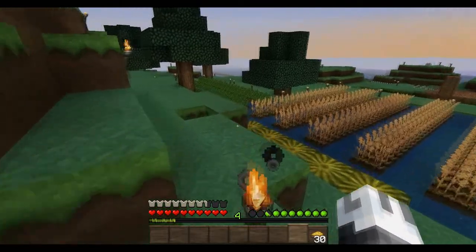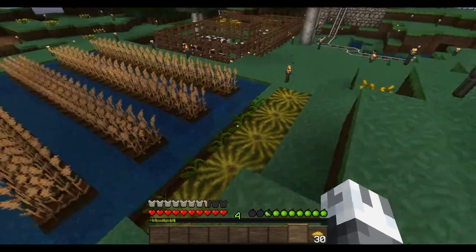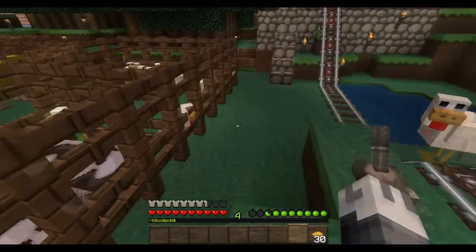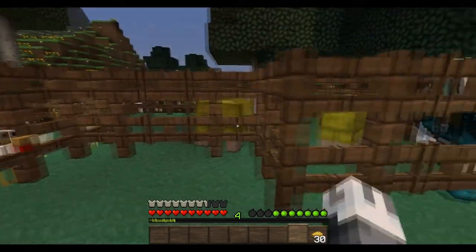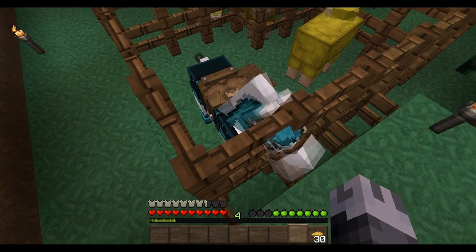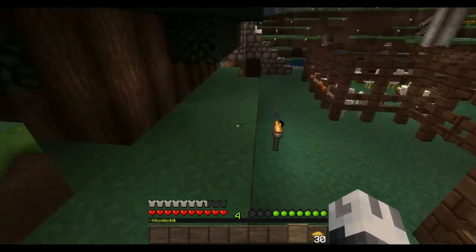Here's my other farming area: melons, potatoes, and wheat. Then I have my cows — a lot of them now — my chickens, and the sheep. And my one horse. I was thinking of naming her Epona from Zelda: Ocarina of Time. But I haven't found a name tag yet, so she's not named yet.